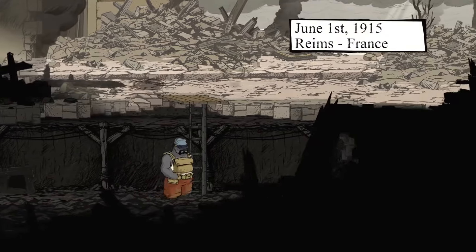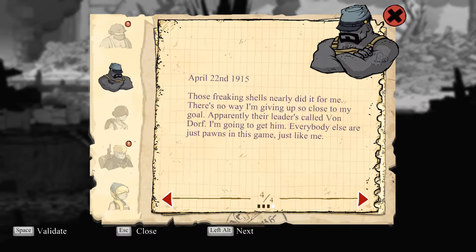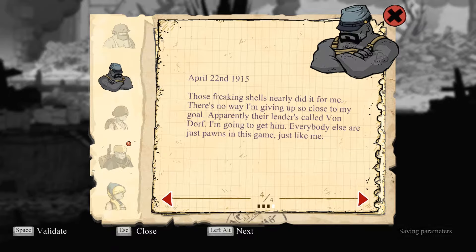Oh well, so much for peace. Okay, let's check out if we have any diary entries. 'Carl is alive. I caught sight of him flying a Zeppelin heading south. We're going looking for him again tomorrow with Anna and Freddy.' So that's why they're chasing that guy — I was beginning to wonder. 'Those freaking shells nearly did it for me. There's no way I'm giving up so close to my goal. Apparently their leader is called Von Dorf. I'm gonna get him. Everybody else are just pawns in this game, just like me.'